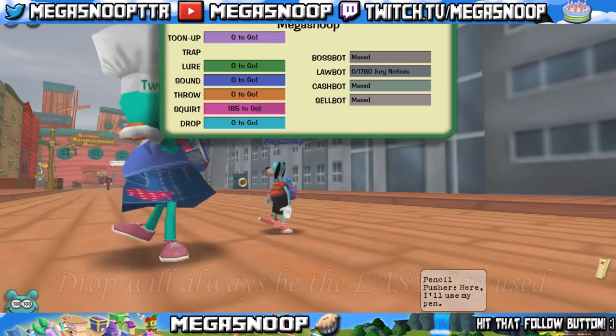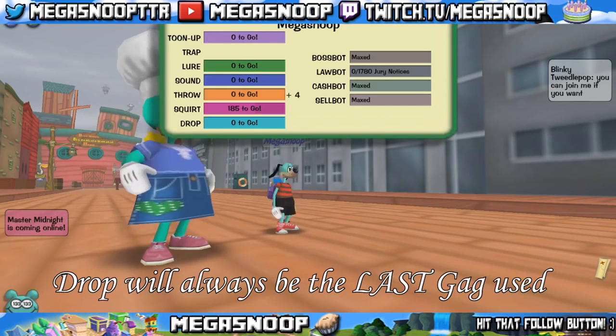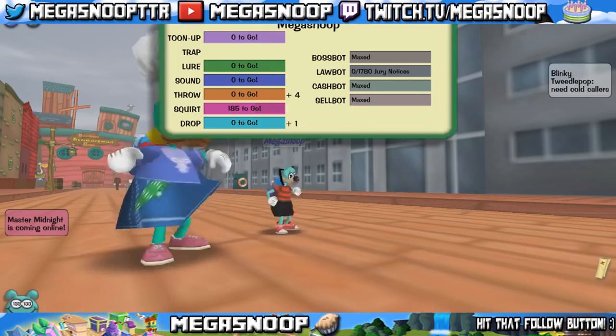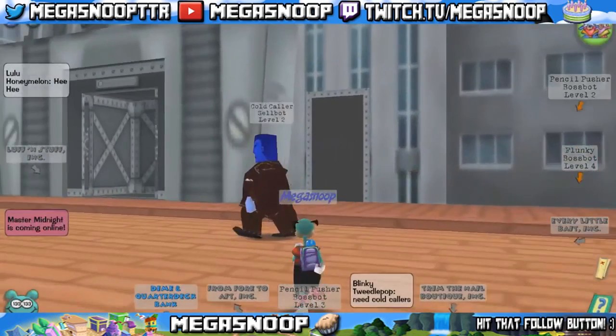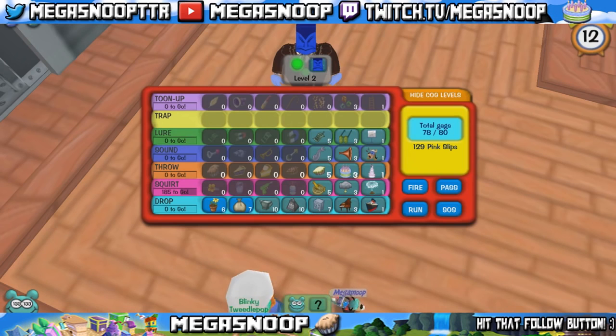Another thing to note about drop is that it will be the last gag used, which can be a good thing and a bad thing. For instance, if you're trying to train it, it can be kind of a nuisance when you're trying to use it and the cog gets destroyed before it's even your turn, because the throw, squirt, or sound that the other toons use may take out the cogs beforehand.